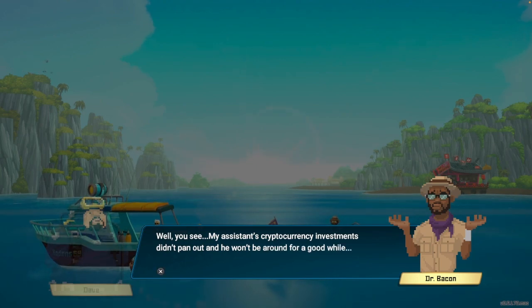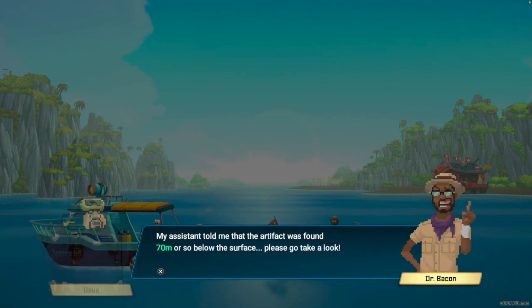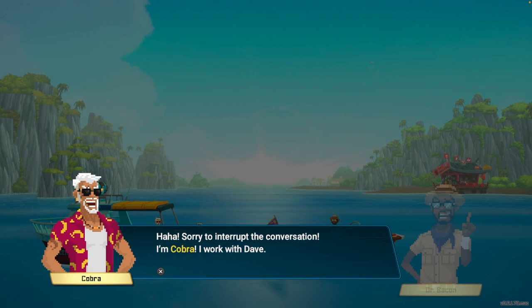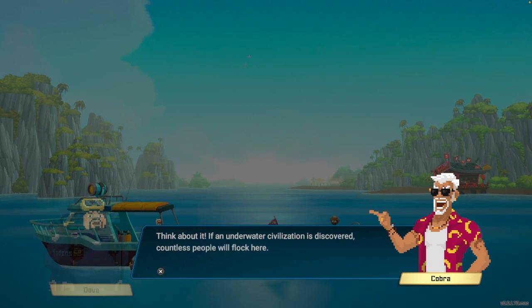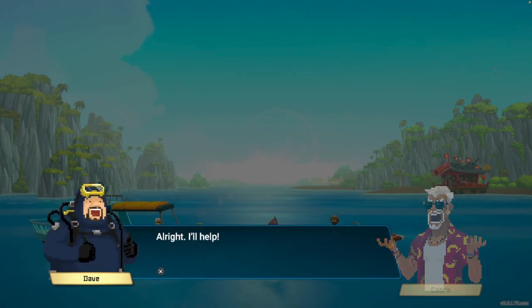My assistant's cryptocurrency investments didn't pan out. The artifacts were found 70 meters or so below the surface. We're busy with a sushi bar — I don't think we can... Sorry to interrupt, I'm Cobra. I work with Dave — of course we'll help you, gladly. We don't have the time to swim around searching for artifacts. But think about it: if the underwater civilization is discovered, people would flock here and the sushi bar would be bursting at the seams. I suppose you've got a point. Alright, I'll help.